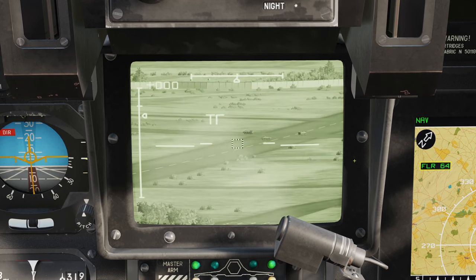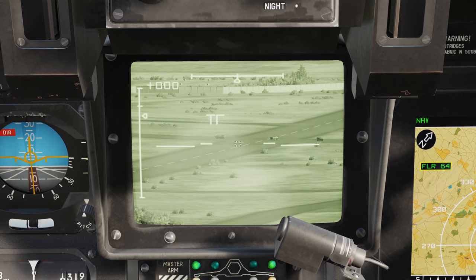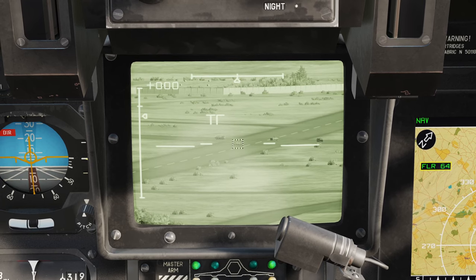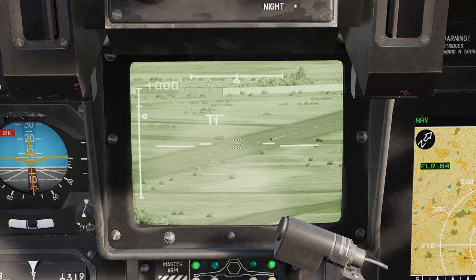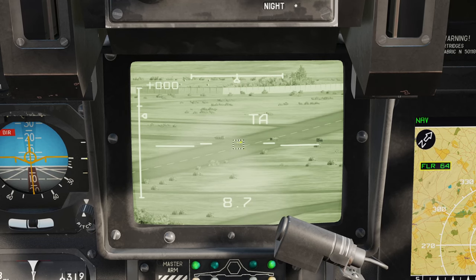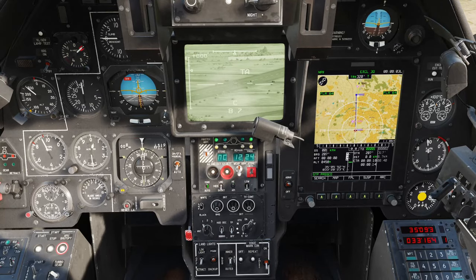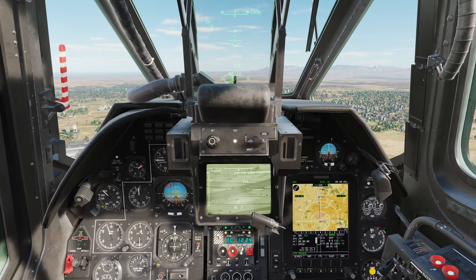Here you can see we've got a variety of BMP targets. I'm going to reduce the size of my target gate, and then depress target designate to lock the target. We now have TA, meaning the system is doing a contrast lock on that target. You'll see the target gate jiggling around the target - that means we can now maneuver the helicopter and it will continue to track. It's re-lazed and we got 8.7 kilometers, which is outside of maximum range. Once we have a target being tracked, the Vikhr reticle shows range indication which will unwind counterclockwise. As it passes the maximum range line, you would normally get a C for launch authorized.